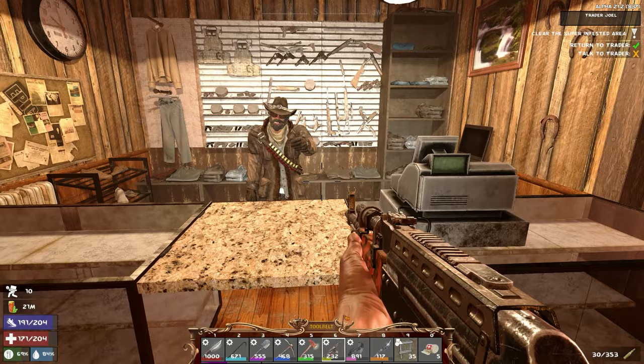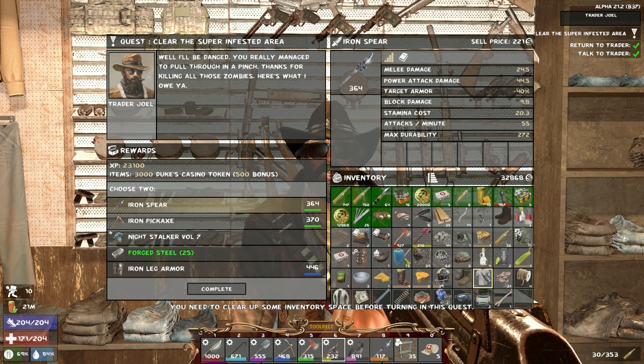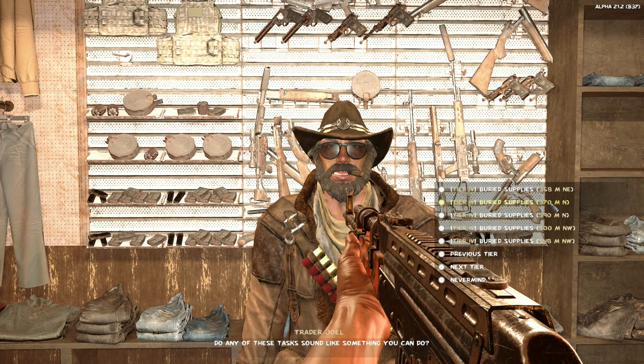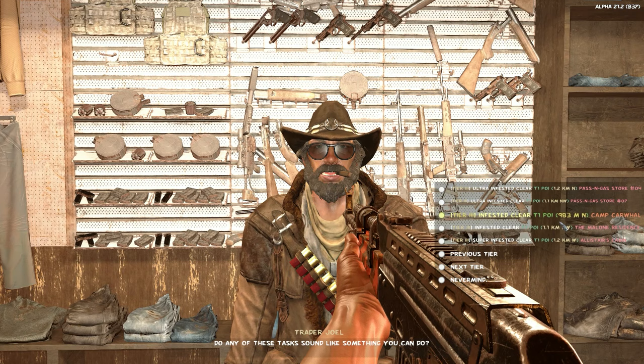Okay, glasses on — let's see. Still using steel pickaxes. Oh, iron spear — yes, nice. Now I can put a mod back on that one, then scrap scrap scrap. You don't have anything else for us. We have to get a quest from up the road. You have four buried supplies — that's going to give us a ton of clay so it might be worth it. Let's try these ultra infested tier 3s, but it has to be close by. 1.9 kilometers — camp car wall gas station. I wonder if I shouldn't just go for these.